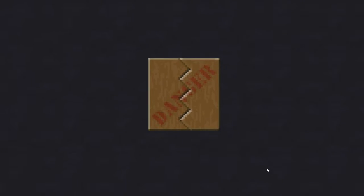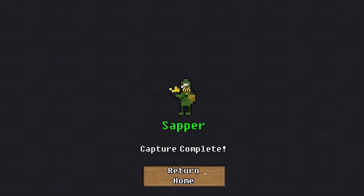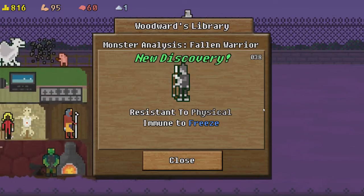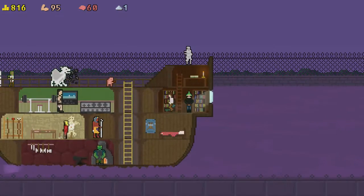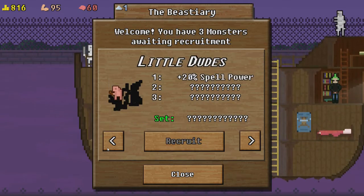Anyway, we did the quest and we get a reward — the box breaks open. That guy, it's a sapper — get some money from it as well. Now he appears in the monster loot placement. Let's go to this guy — Fallen Warriors. Resistant to physical, immune to freeze. Probably good to know! So we talked to this lady over here, and that guy there — we can now recruit him, which is pretty cool.